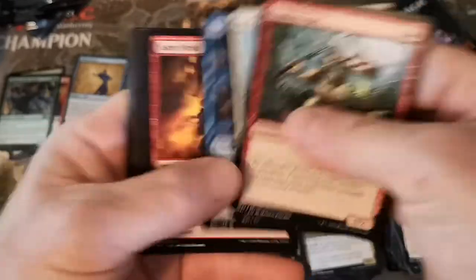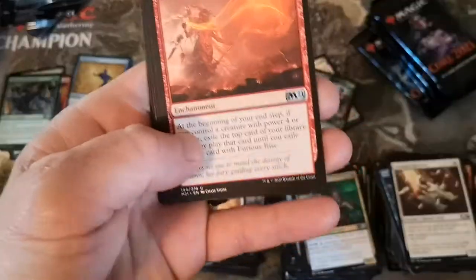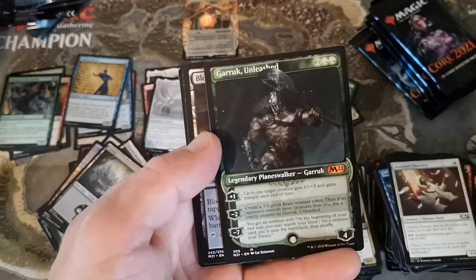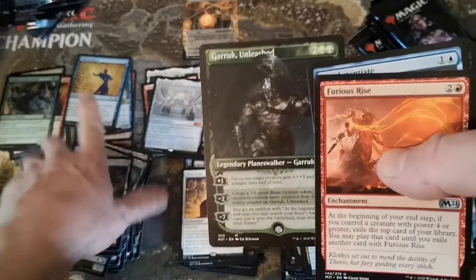I'd really like to see an Azusa or a Grim Tutor - that's probably the card I want to see the most. Ugin can stay in the box. Oh - that's pretty sweet! Showcase Garruk - regular Garruk's like eight to ten bucks, so showcase is probably around $15. That's showcase, okay cool.